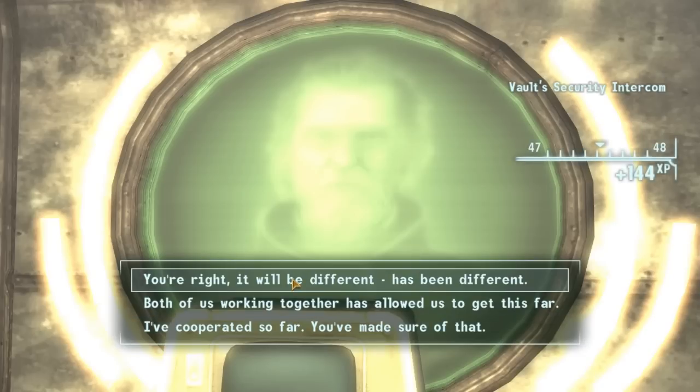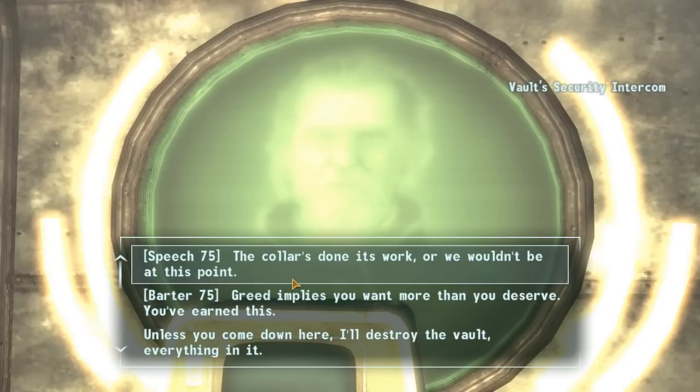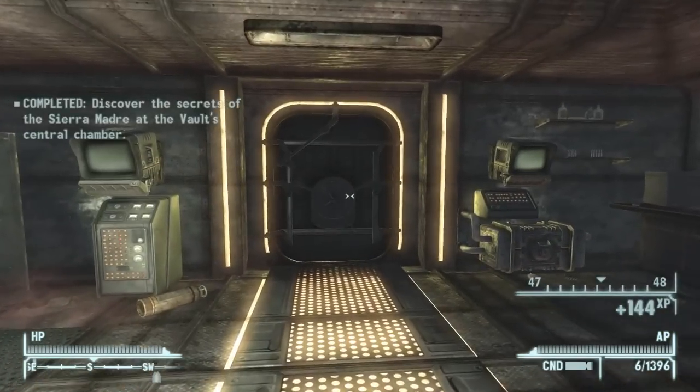You can pick any of these three options — I'm just going to pick 'You're right' — and then do the second Speech or Barter option and he'll begin to come downstairs. The second he comes down and his dialogue closes, you want to turn and bolt for the door. He says he's coming down, just run straight for the exit.